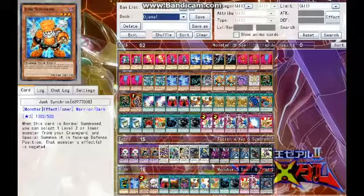Then we have Junk Synchron. Normally when I do a deck profile, I try to stay as true as I can to the archetype, which means I don't mix archetypes together — I did it with Necros, Destiny Heroes, and Monarchs. But seeing as how Ojamas are not the strongest deck, you need to mix the archetypes.